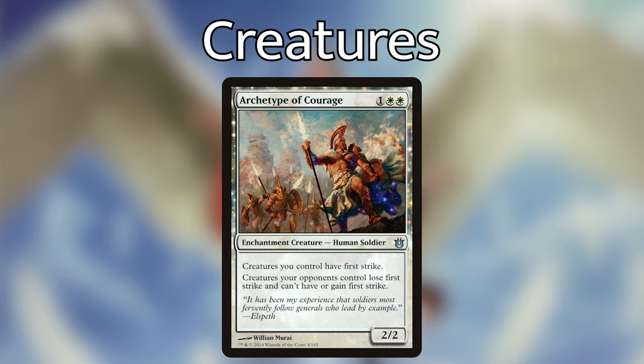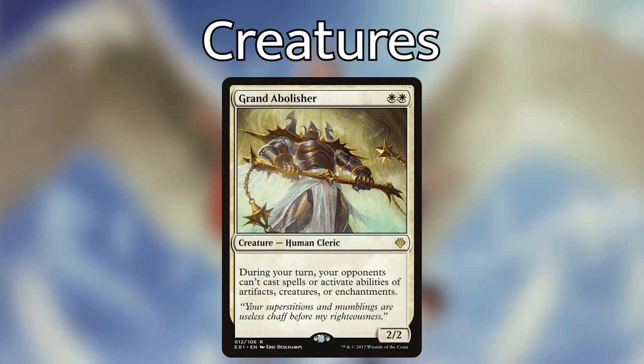Archetype of Courage — one white, white for a 2/2. Creatures you control have first strike, and creatures your opponents control lose first strike and can't gain it. Because Jirina buffs our creatures +2/+0, they have high attack but may not have necessarily high defense. By giving them first strike, we alleviate that worry. This also incentivizes our opponents not to block, makes their blocks worse, and gets a lot of extra damage through.